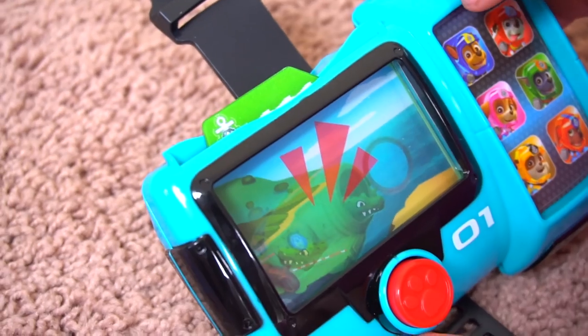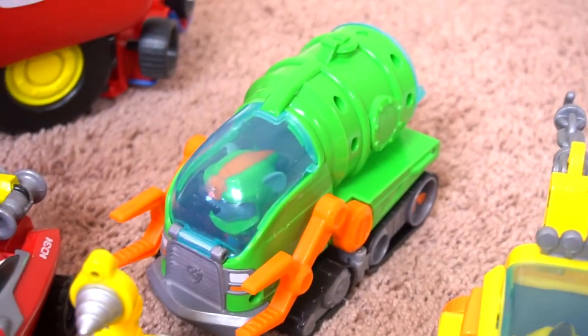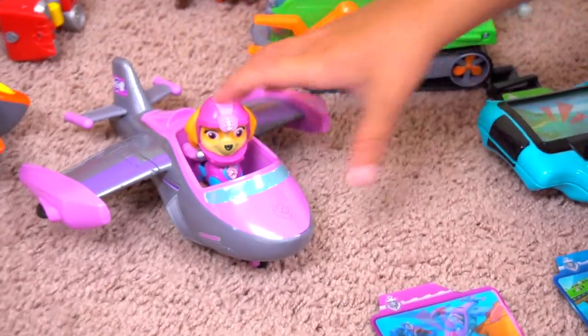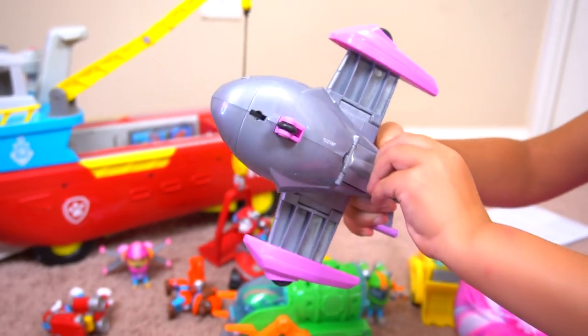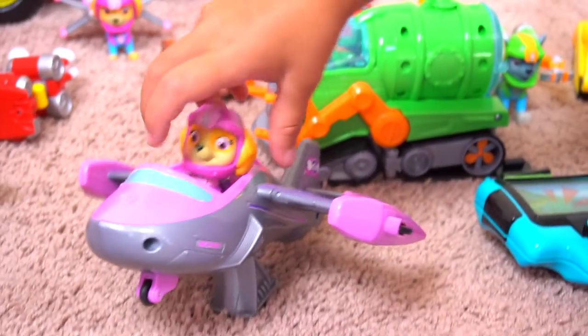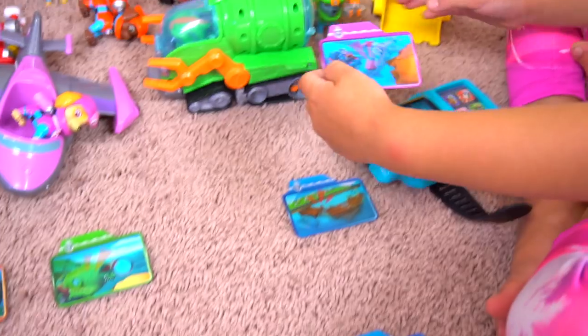Rocky's mission: 'There's trouble at Adventure Beach - an alligator escaped from the zoo and swam into the bay! Rocky, I need you and your Sea Patrol sub! Skye, I need you and your sea plane - this pup's gotta fly, let's save the day the Sea Patrol way!' Skye has a pretty cool vehicle that transforms - when you put her wings like this she flies, so you can pretend she's flying.